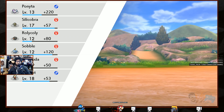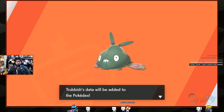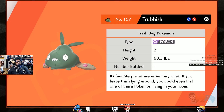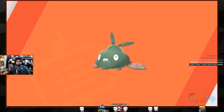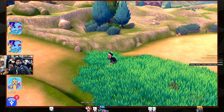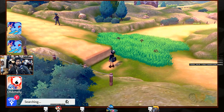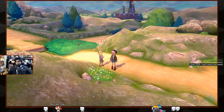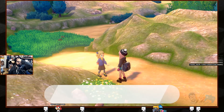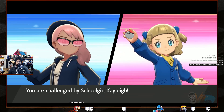Nice suit — 220 Pokémon caught! Trubbish's entry: 'its favorite places are unsanitary ones.' Pretty crappy. I'm gonna trade the trash Pokémon next. That guy walking around must be a trainer — there's a lot going on in this little route.